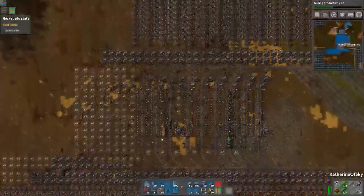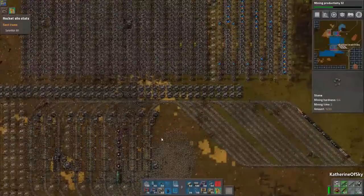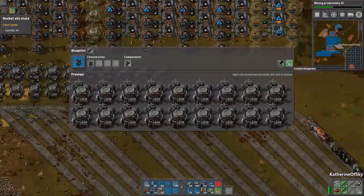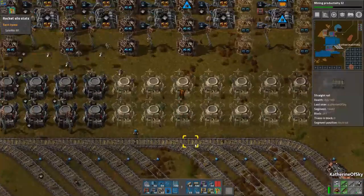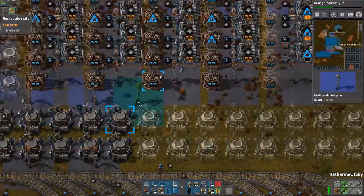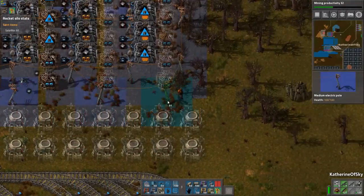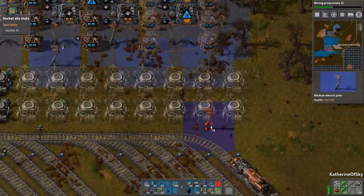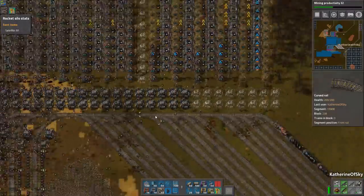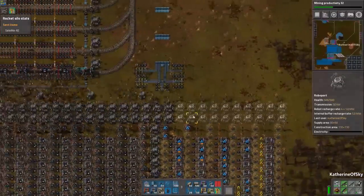So many robots! I may need to increase my robot production significantly because of this. I have to say that making a megabase in 0.15 is much more involved than in previous versions for sure. I remember my Diva megabase was just about a rocket per minute and it was not anywhere near this size. So it's getting pretty big — but I'm happy about that.